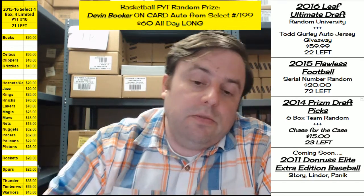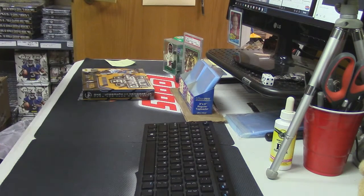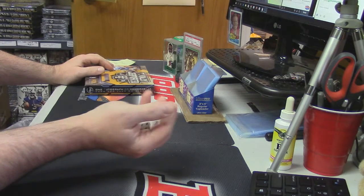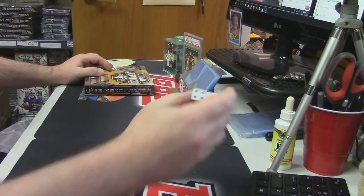Hey everybody, Robert here with you. Welcome — it is time to do 2015-16 Totally Certified pack random. I'm gonna number the packs: left hand side, one on top, two on bottom; then right hand side, three on top, four on bottom. Random names, random packs, and that's how it's going to go. What's up Sparkle Motion, how you doing? Six the hard way, six the hard way.